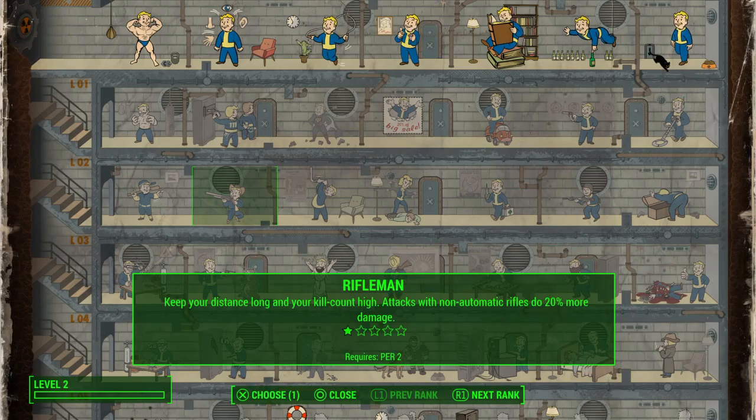Pistols are generally low AP, which means you can queue up a lot of shots in VATS. Rifles are higher AP, and if you put a scope on a rifle to make it a sniper rifle, you really won't be using VATS at all for most of the time, because you'll get maybe one shot in VATS.